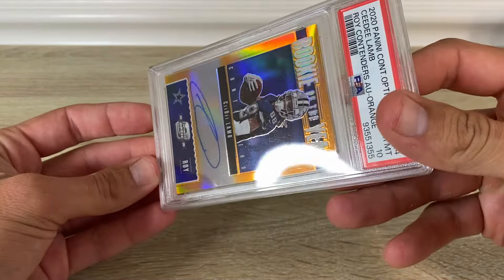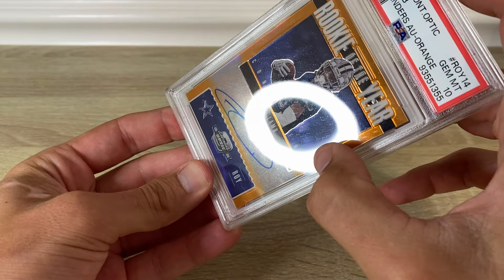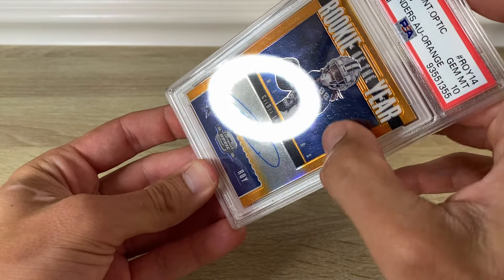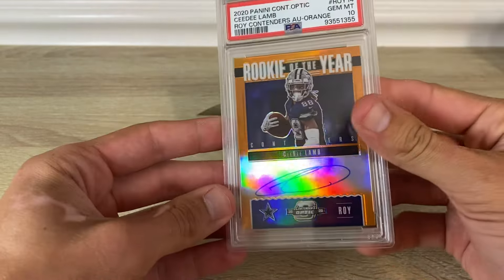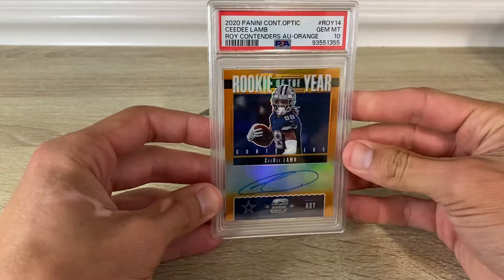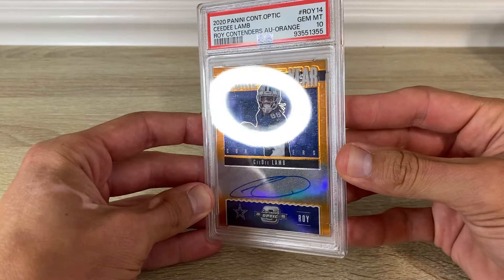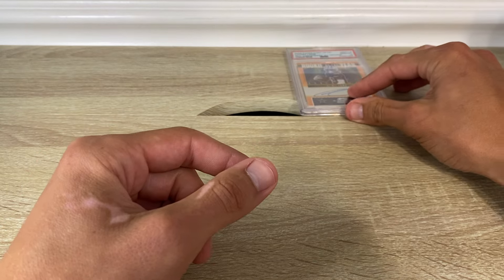I don't know what all that crap is — it's on the slab like little pits almost. It's kind of ugly looking, but yeah, 10.